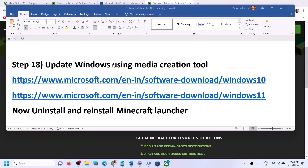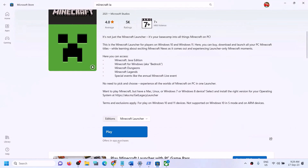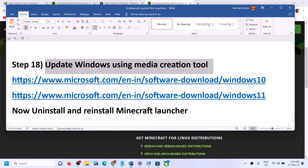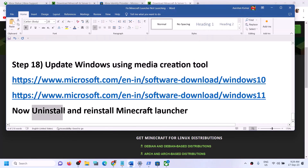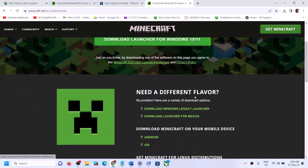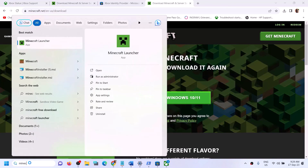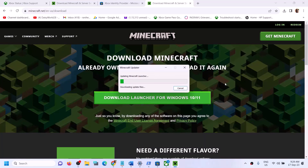Once you update Windows using the Media Creation Tool, launch Minecraft Launcher. If you're still facing the problem, uninstall and reinstall Minecraft Launcher again — try both the Windows 10/11 version and the Windows Legacy Launcher. One of the steps shown in this video should help you successfully launch Minecraft Launcher on your Windows computer. Thank you for your time — please like this video and subscribe.